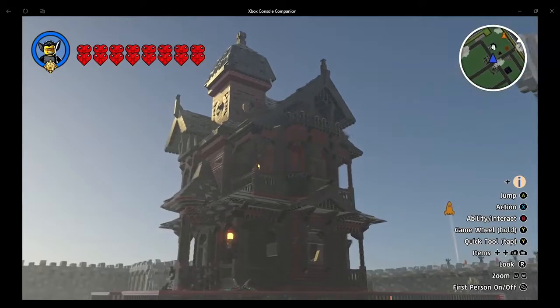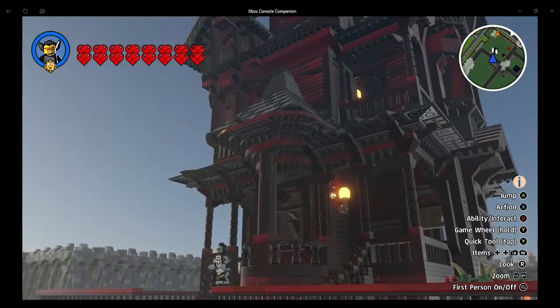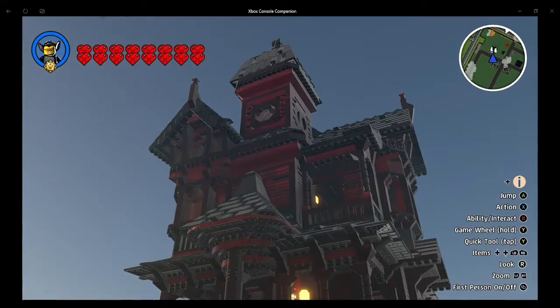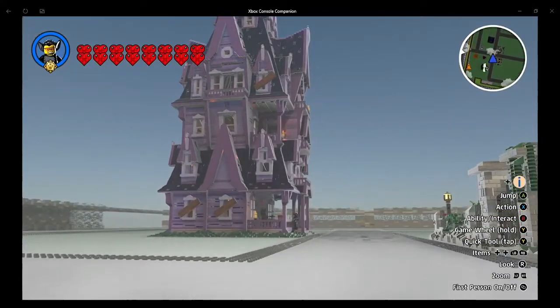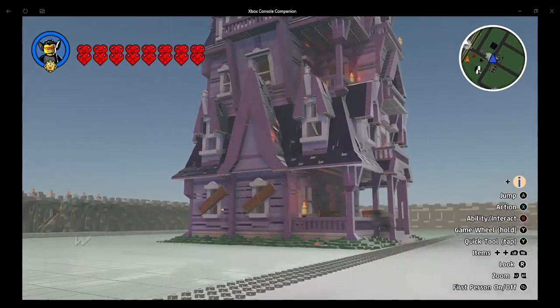I think this haunted house is somewhat similar to the showcase build, but the only difference is that it's red. So you have a red version of this haunted house. And I believe this is also another haunted house from the showcase - the Monster DLC.